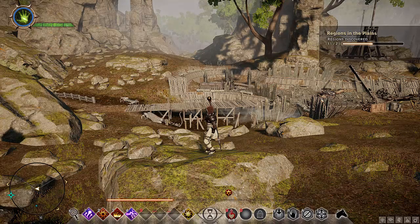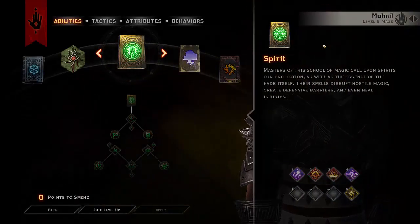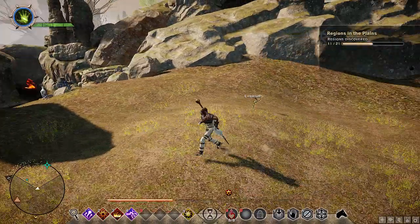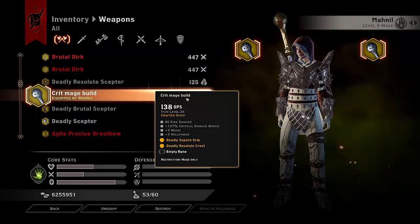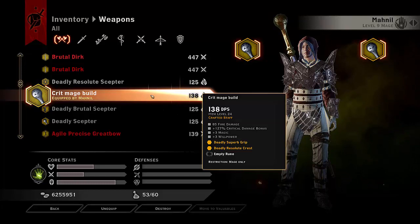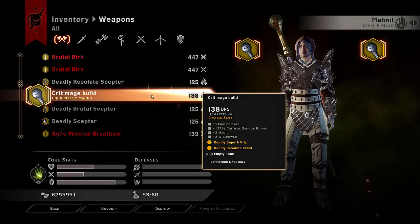This has let me go into areas with level 16 enemies when I'm only level 9 and just blitz them — you can walk around solo and kill absolutely everything. I'll quickly show you the stuff that works best with this crit mage build. It gives you the grip and the blade, which is called a crest in this game, allowing you to get 127% plus crit, plus 3 magic and plus 3 willpower with a base damage of 138 DPS.